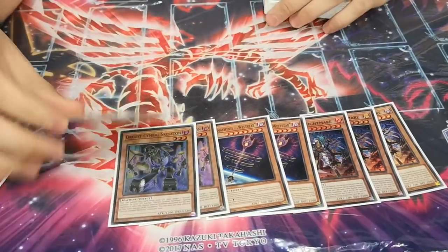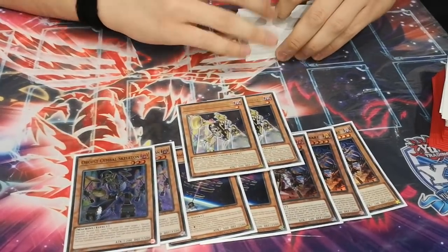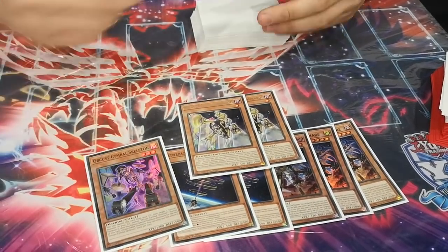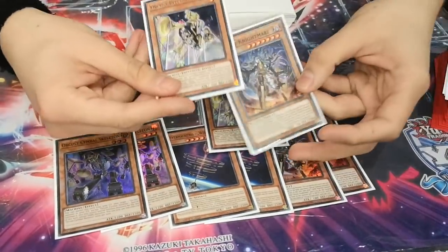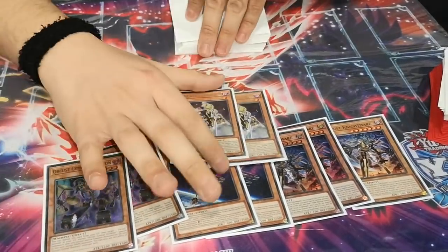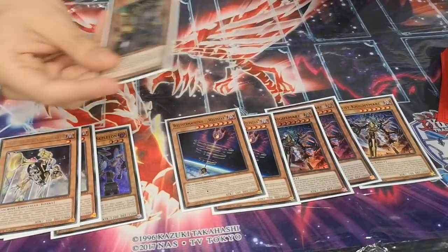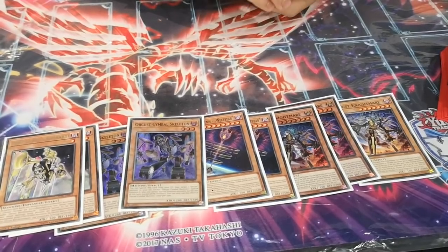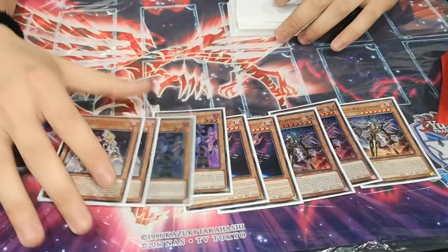I think the Double Bomberd is pretty interesting, because I've never thought I would play two. But during testing, it sometimes has been better than a single Skeleton, because Skeleton is more of a brick. Because if I open Bomberd plus Flink or Evo, it's a combo. However, if I open Skeleton plus August, it's never a combo. But I need it because it's very high impact, and because it's a grind deck - the Dingirsu Skeleton loop is still pretty strong.